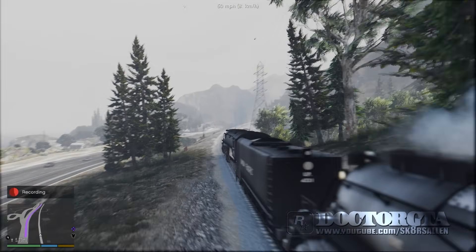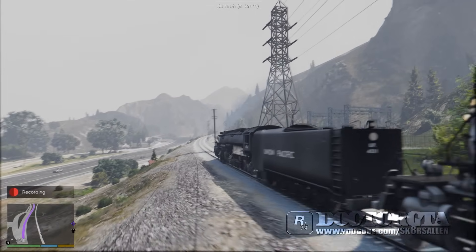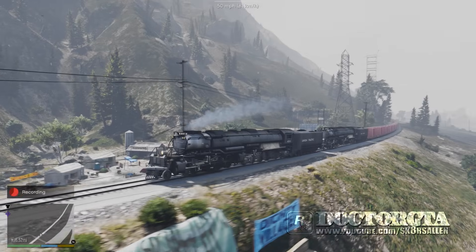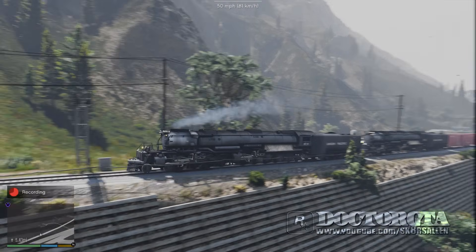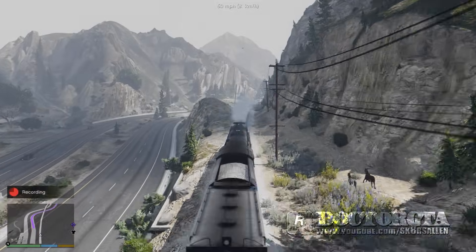We're now moving at around 50 miles an hour. We need to keep moving because we've got to beat this blizzard. We have two trains here, which like I said is called a double heading. We are moving super fast — look at those rods pushing the drive wheels.